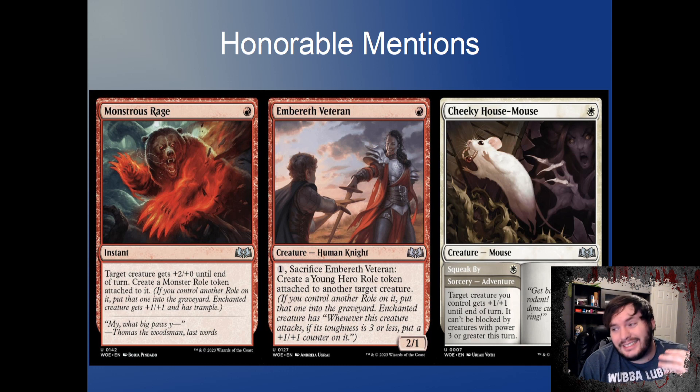The last honorable mention is Monstrous Rage. There's a card like Titan Strength — one red, target creature gets plus three plus one and scry one. But Monstrous Rage I like better: target creature gets plus two plus two until end of turn, and then that creature gets a Monster role token, giving trample instead of scry. I want to try this in Boros Heroic — let me know down in the comments if you have other ideas.